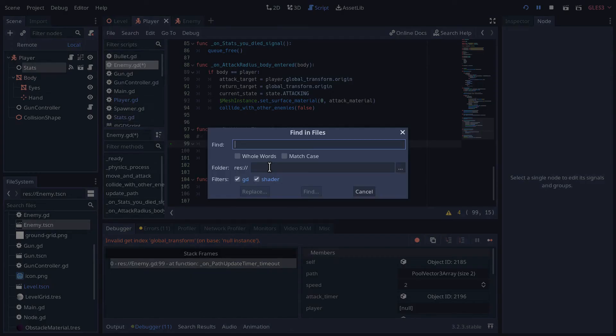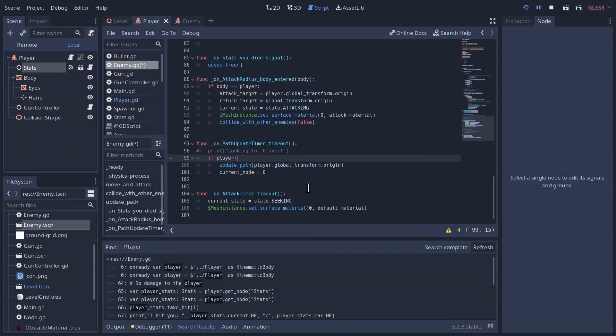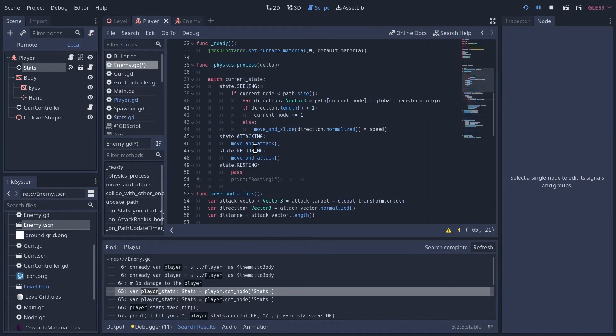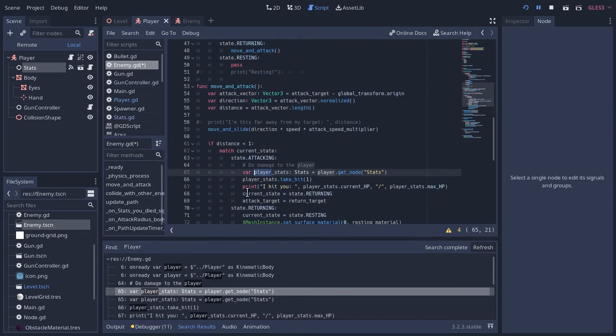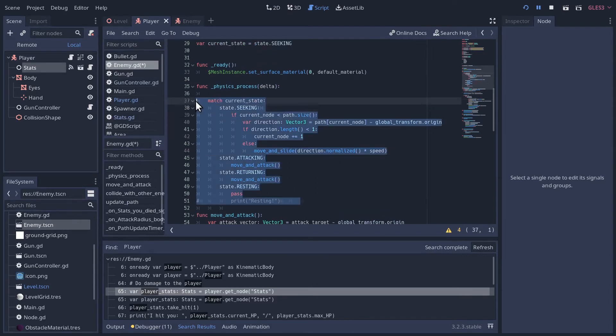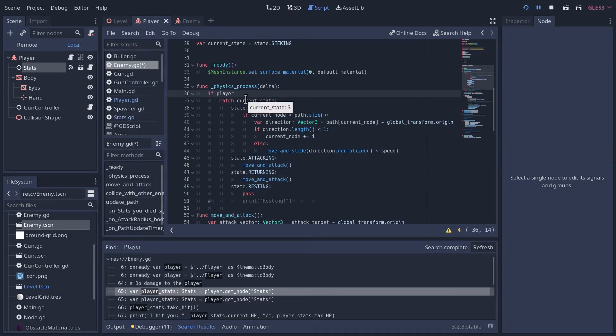Once we add a UI, start screen, and so on, we'll probably add a game state machine to track whether the game is paused, stopped, started, or game over. For now, we're just covering ourselves for when the player is deleted. Also, let's create an @onready var player = $Player so we're not calling get_node every frame, which is expensive.